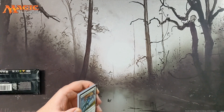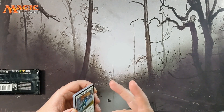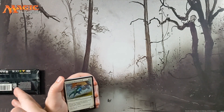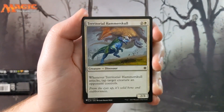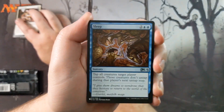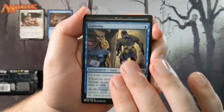They're forecasting things should be sort of back to normal by like November/December, in the aspect of things being open and all that kind of stuff. We've got this whole box to go through first, so we're gonna finish off this box. We're taking every card that's worth a dollar or more and putting it into the patron pile — a pile of cards that gets given out to our patrons every month along with their other rewards from the Patreon, so they get a little bit of an additional bonus for being a patron.